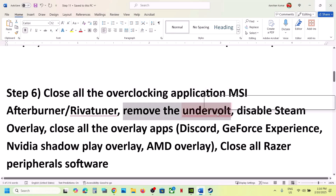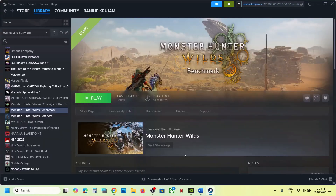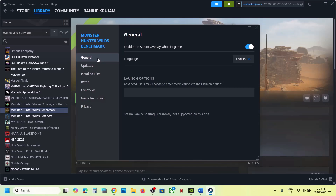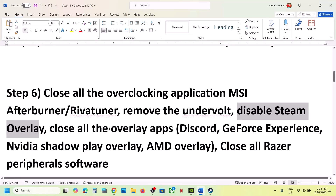Also remove any undervolt if you have applied one. Next, disable the Steam overlay — go to Steam, right-click on the game, select Properties, go to the General tab, and turn off the option that says 'Enable the Steam overlay while in game'. Then launch the game.